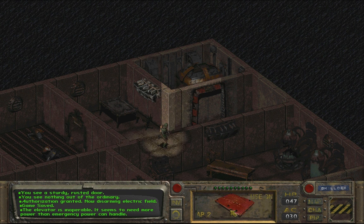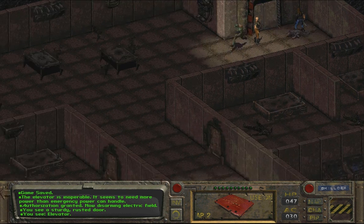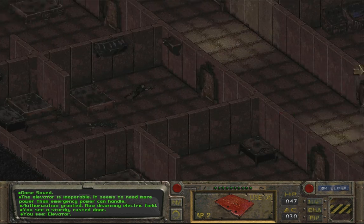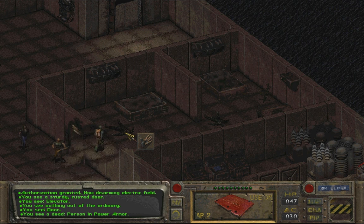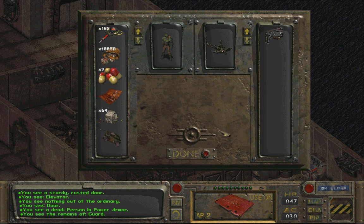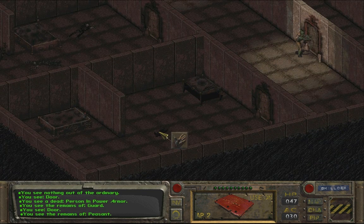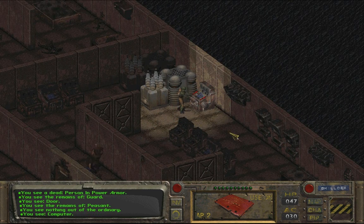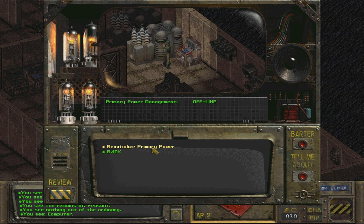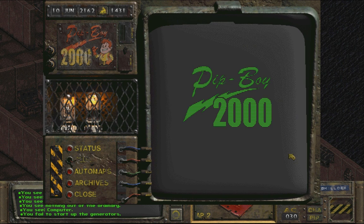The elevator is inoperable — it seems to need more power than emergency power can handle. Okay, so first we go over here. Do I need a red keycard here? Yes. Level 6 has the generator, or power core, whatever. Lots of dead people — there it is. I like this place, I like The Glow, it's very atmospheric. This is where it all started — the FEV and all the evil — because governments always screw things up. System: primary power offline. Primary power re-initialized. Service needed. Let's see if we can repair this — I seriously doubt it, but let's see. You failed to start up the generators. You lack the knowledge to repair this system.